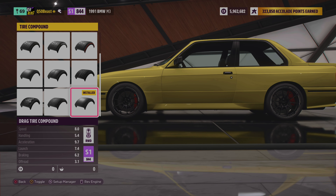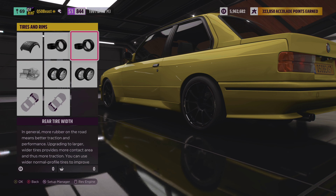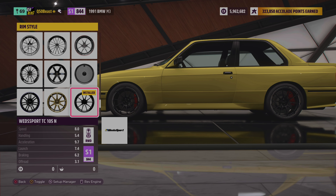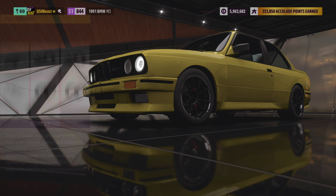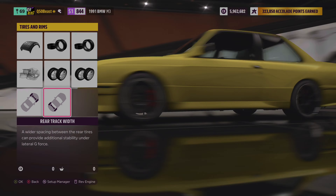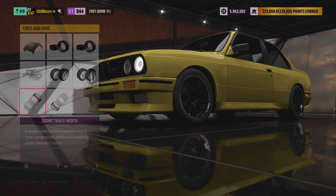Over to the tires, we're going with the drag compound for this drag build. We did nothing with the front wheel, left it narrow. In the rear we went all the way wide at 265s. Choose the lightest wheels you like — we went with these and put a chrome lip on them, thought it looked pretty cool. Front wheels are 17s and rear are 18s for aesthetics. We extended the rear track all the way wide to help with handling.